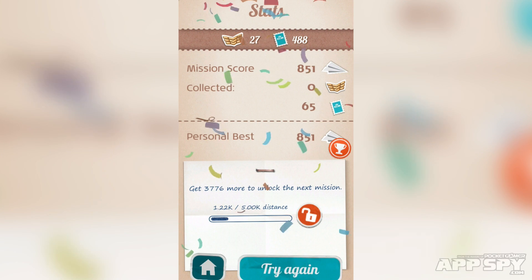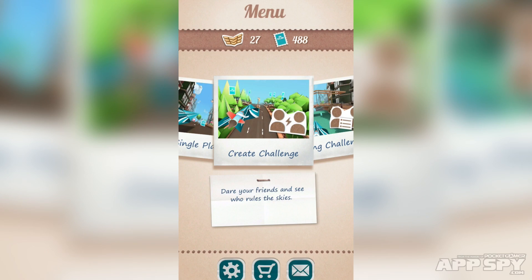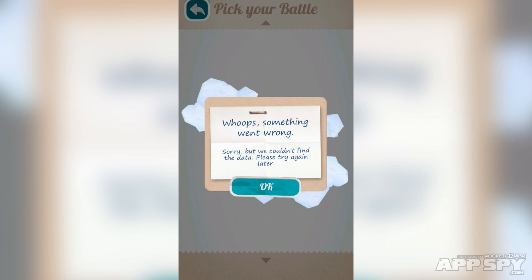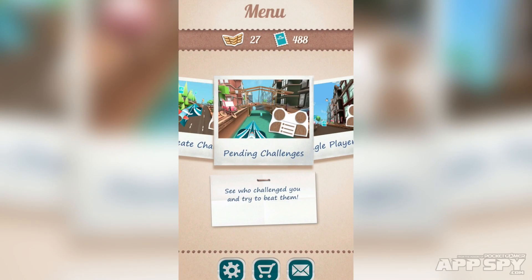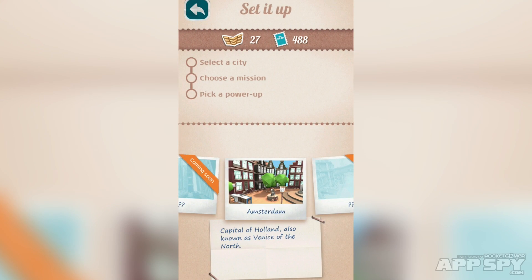Let's go to the home option. Load times aren't too bad at all. This is the main menu — we've got create a challenge, pending challenges, and single player. Something went wrong and I can't access the multiplayer at the moment, but I think that's because I'm in a preview build. I've just been playing the single player, but there is a social sharing multiplayer element.